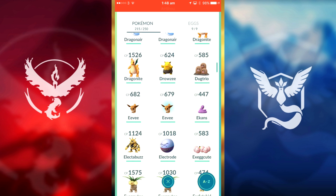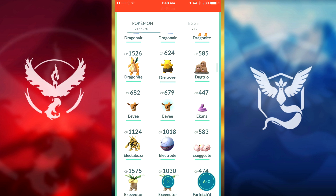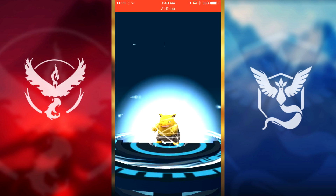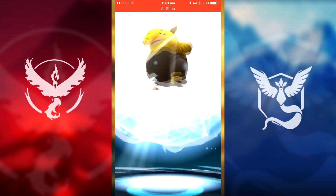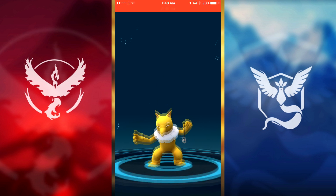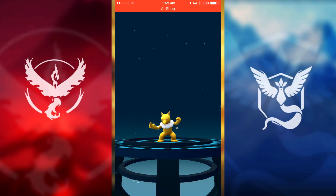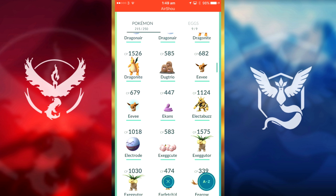We'll save Dragonair for later. We can also evolve our Drowzee into a Hypno right now. It says 600-something CP so maybe 1200 for Hypno hopefully. There he is — it's not a new Pokémon, I've already had one before. 1200 exactly what I said — well, not exactly, but close enough.